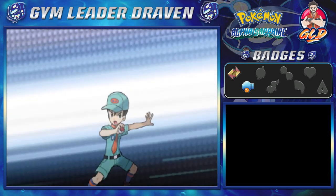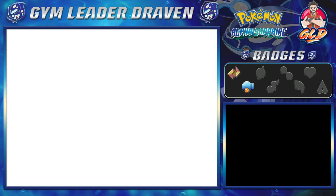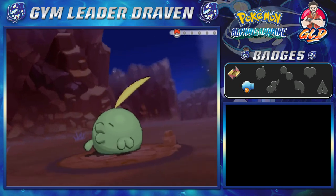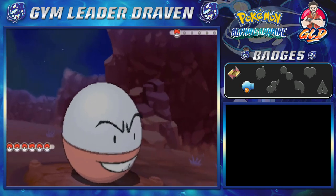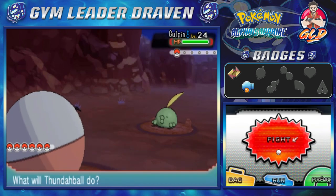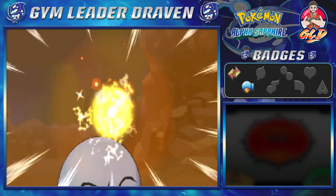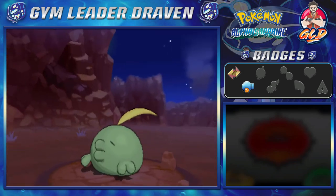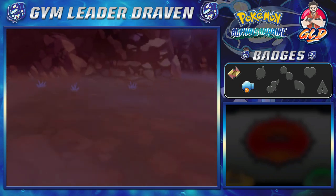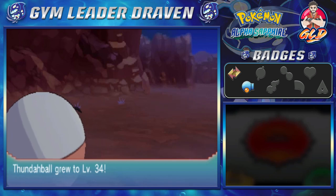Let's go ahead and battle some more Pokemon. Taking on Camper Ethan, and he's coming out with a Gulpin, the Stomach Pokemon. Thunderball, let's get it - going with Electro Ball, and yeah, look at that, we finished it! Thunderball grows to level 34.